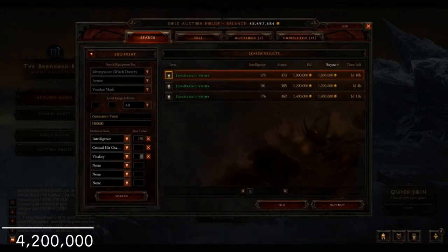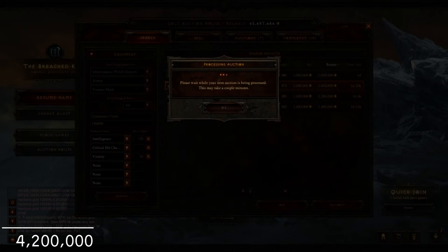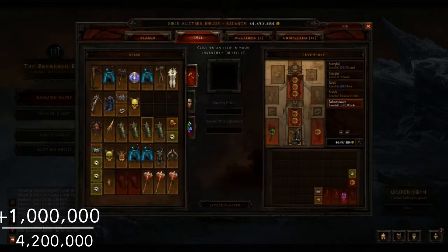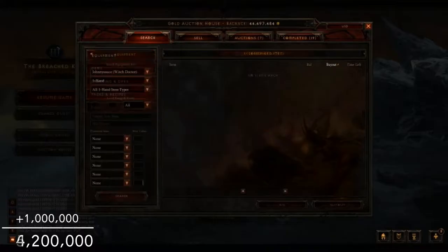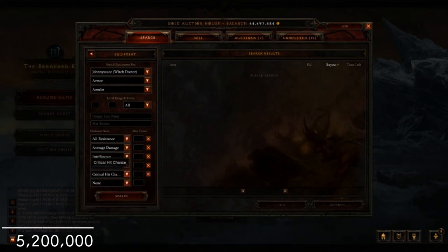I find the Zuni helm — it has 3.5% crit hit chance, crit hit damage, 175 Int, and 74 Vit. It was the best one on the auction house and a pretty good deal, so I'm picking that up for 1 million.